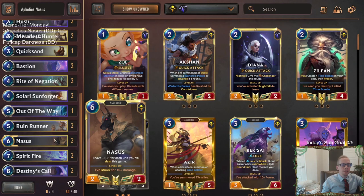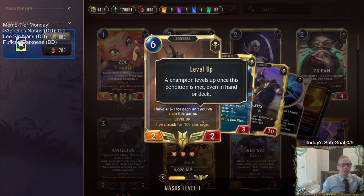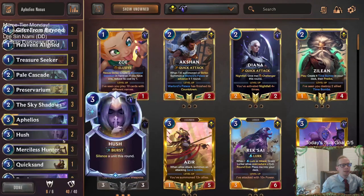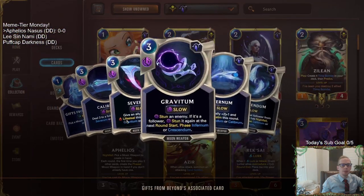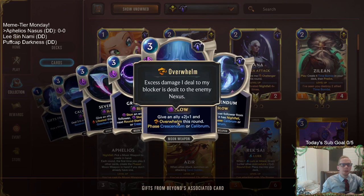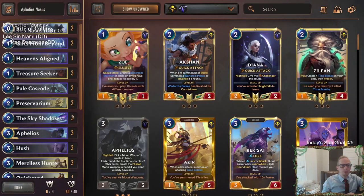The reason to do that is because usually Nasus gets pretty big because you slay stuff - it turns into a 6-6, 7-7, 8-8, keeps growing, 9-9, 10-10. But it's very easy to just block, especially now that level one Nasus doesn't have Fearsome. However, if you combine that with moon weapons, they can give Nasus Overwhelm with Infernum, or if you're behind, give it Lifesteal with Severum. So Severum and Infernum are two very important moon weapons for us.